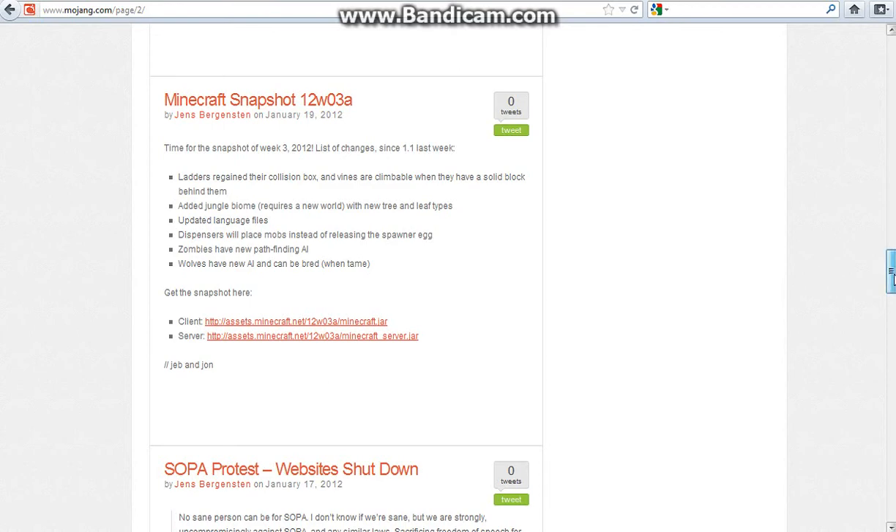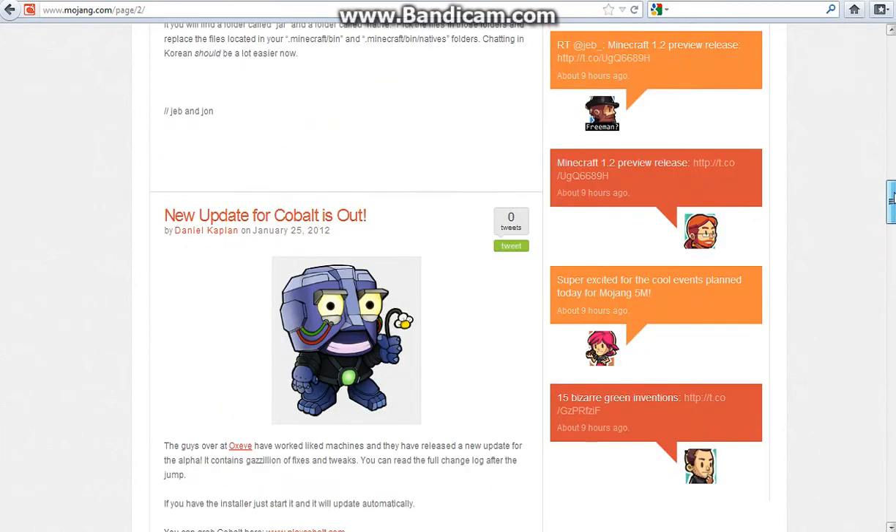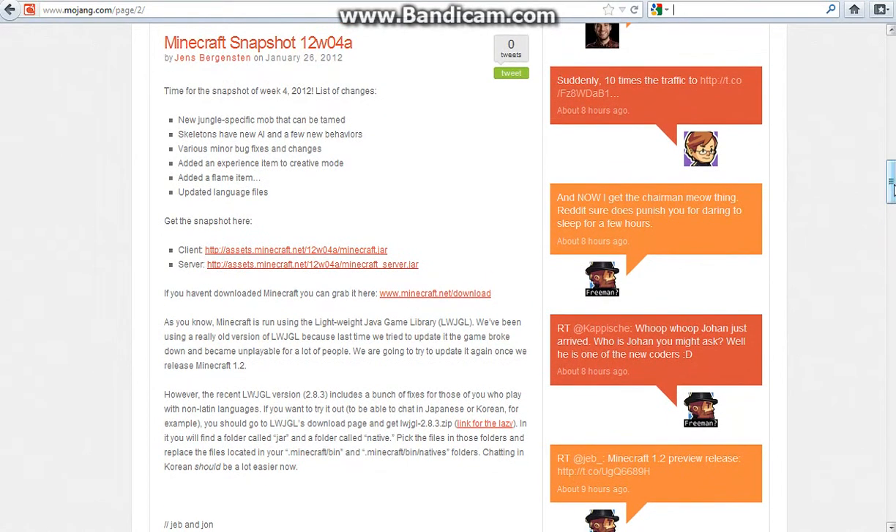And that's the first snapshot. Then you get up to 12w04a, which added a new jungle mob, skeleton had a few new behaviors and a new AI, various minor bug fixes and changes, added an experience item to creative mode which was the Bottle o' Enchanting, and added a flame item, and also updated the language files again.